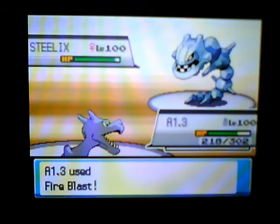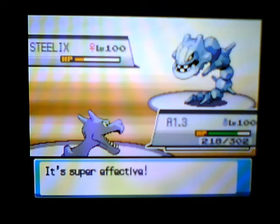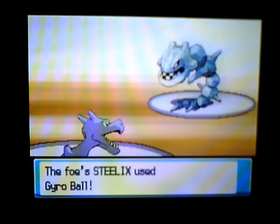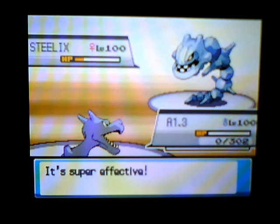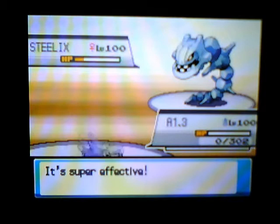Back to the battle - Aerodactyl uses Fire Blast, which is great against it. One hit. After Stealth Rock, Forretress - normal defensive, not special defensive Forretress - is obviously as well. Look how much damage it does to Steelix. It does over half to Skarmory too. Overall, it's a great move on Aerodactyl. Sweeping Aerodactyl with Life Orb and no special attack investment - it does about 80%, possibly more.